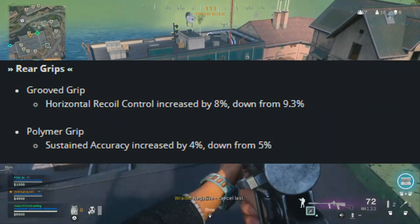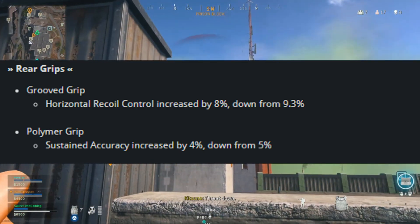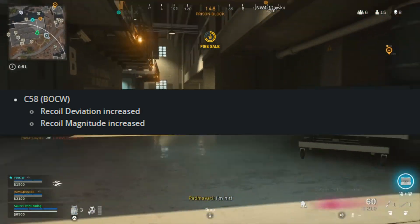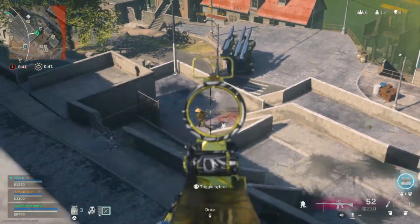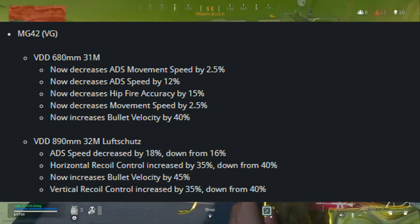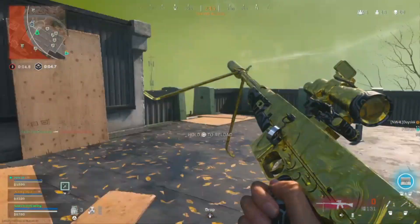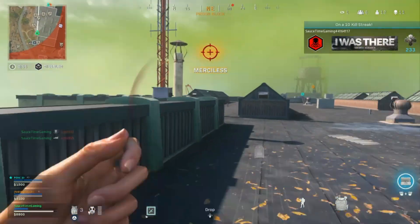A couple of grips also received an across-the-board adjustment: the Grooved Grip and the Polymer Grip both received adjustments, so those might not be as effective depending on whether they were nerfed or buffed - again, these patch notes are a little too confusing for that. Finally, the C58 received an adjustment to its recoil deviation and magnitude, so it should move horizontally a little bit more and vertically a little bit more as well. However, as you saw from the clip at the beginning, it didn't really change much from its base recoil pattern. The MG42 also received a barrel adjustment and a magazine adjustment to its fire rate-increasing magazine and the anti-material rounds.